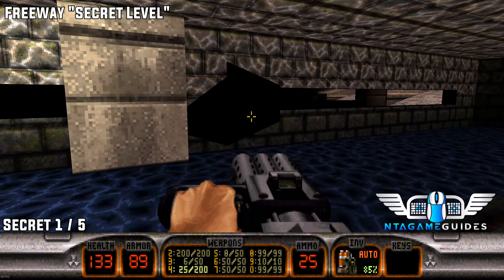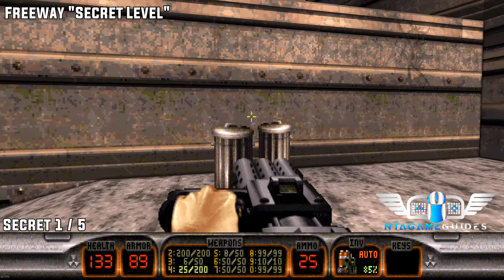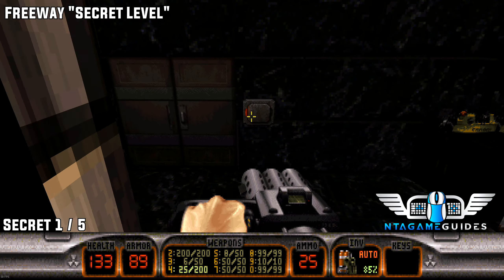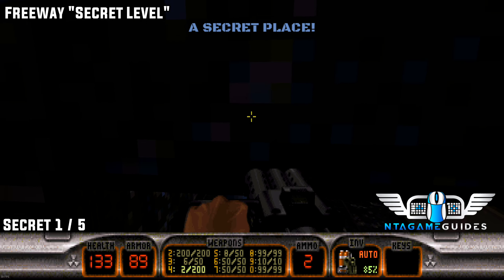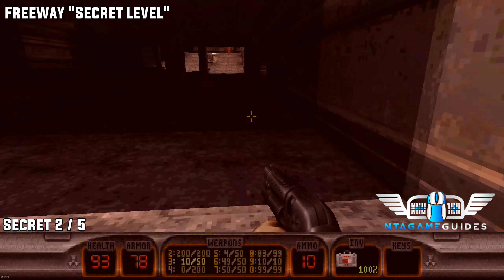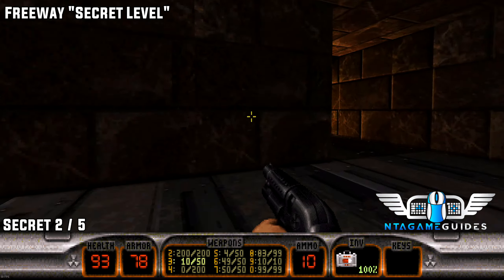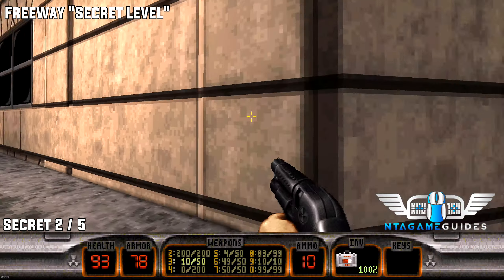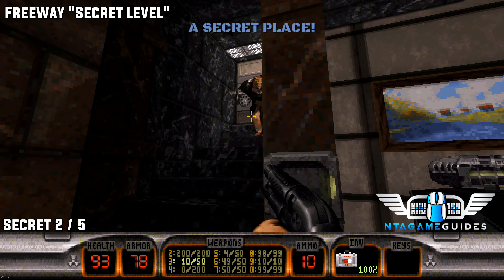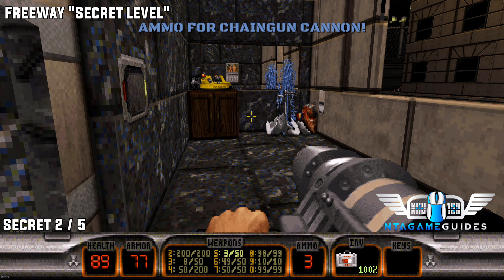A note before starting: you don't have to do this first secret the way I'm doing it, as there's another way — and another secret comes with it. So it may be pointless as you'll find out. Jump down to the highway area, go right and follow the ramp up, then go left — be careful of many enemies and explosions. Near the blue door you can interact with a window to reveal a secret. There's a monster on the stairs; use your rocket launcher to reveal the path to secret number one.